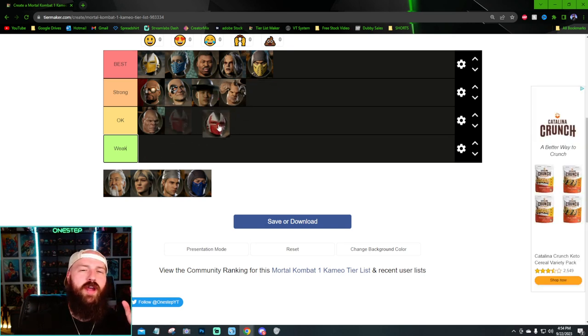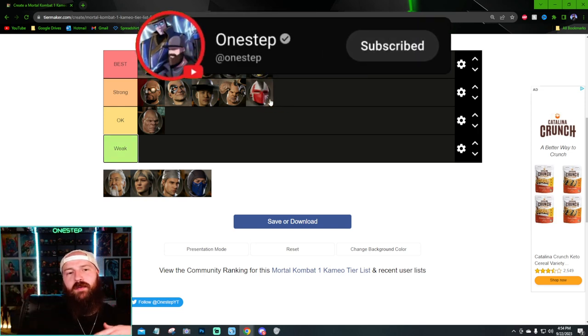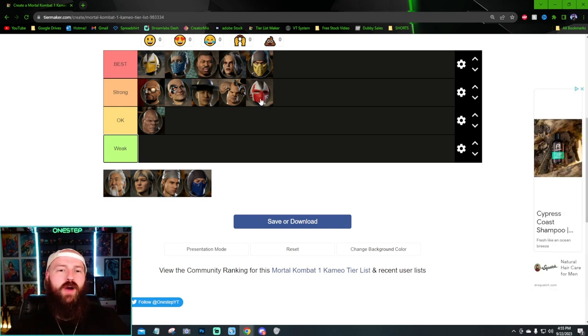Sector I think is strong — between Okay and Strong. The teleport is good but easy to see coming, and you need the right combo to make it fit. His main strength is his fire move, which — like Kano — restands your opponent, negating their wake-up attack and giving you pressure back for mix-ups. The homing missile is decent too. That's why I put him in the lower Strong range — good but could be better.